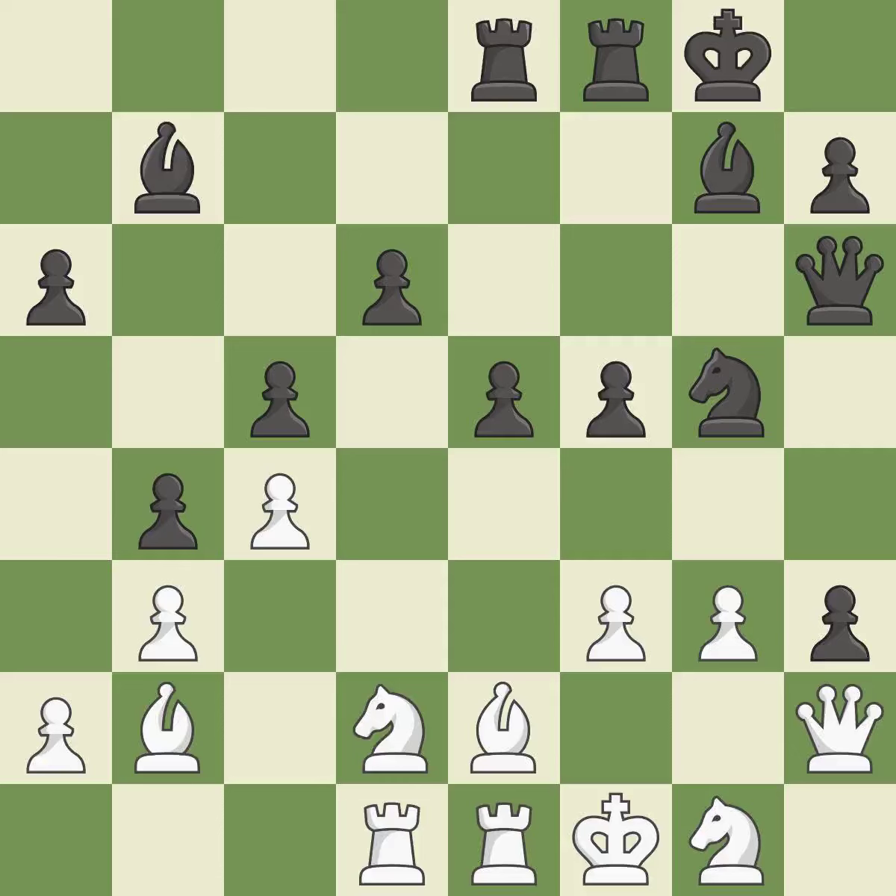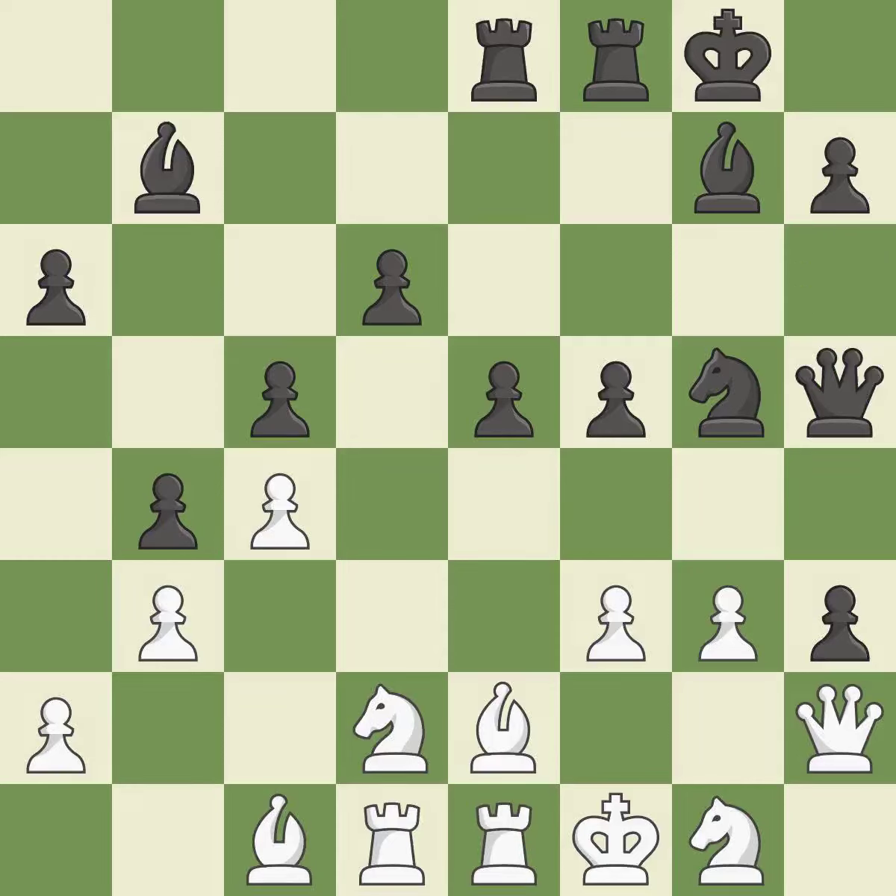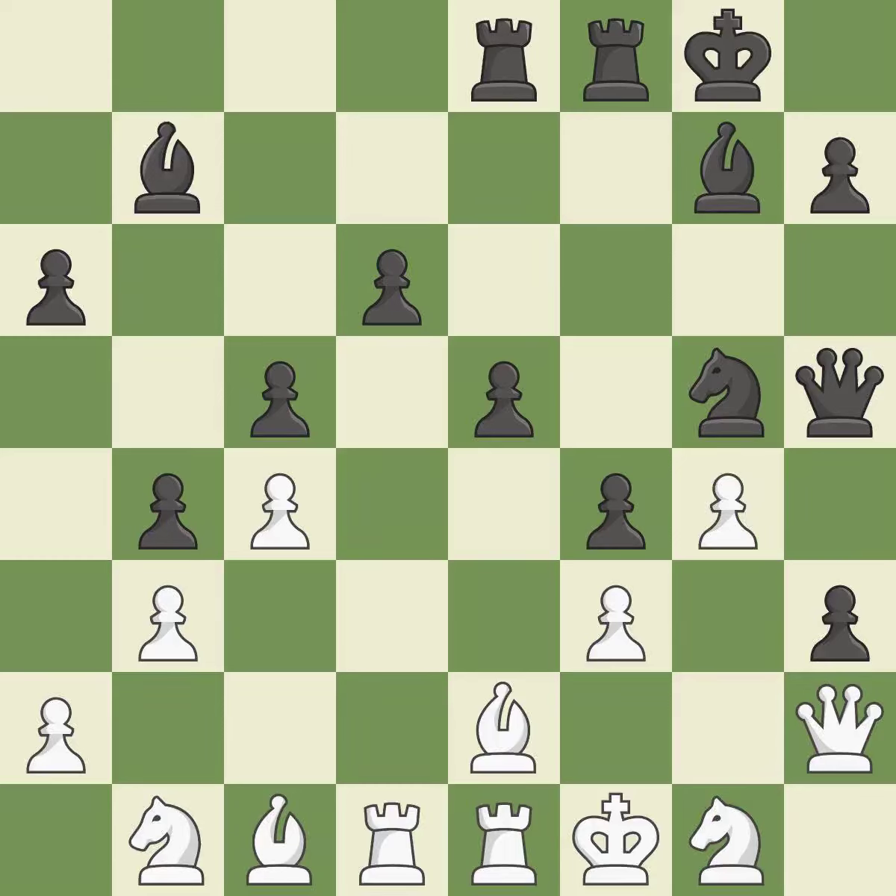By moving a rook from its starting square, this activates it — it is ideal. The bishop may now control more squares because it is in a better position — that's good. This enables the adversary to disclose an assault on a queen — it is incorrect. This misses an opportunity to strike at the center with a pawn — it is an inaccuracy. Perfectly on point — it is ideal. This prevents an assault on a pawn that may have been taken — it is ideal.